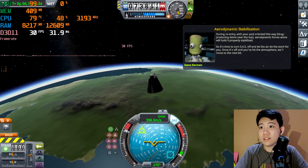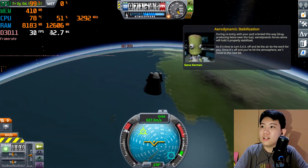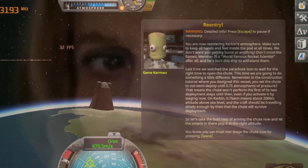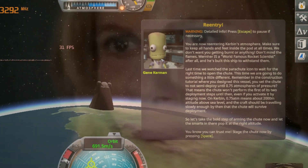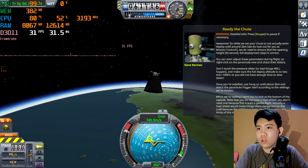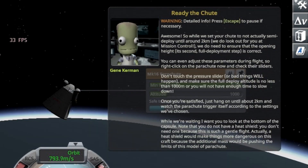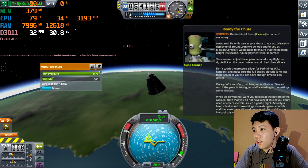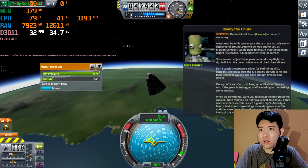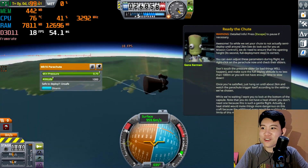Now it's time to turn off the SAS and let the air do the work. Pressing T to turn it off. We're still in space, above 70,000 meters. Time to stage the parachute — shoot! There it is. We need to ensure it semi-deploys, not fully, until around 2 kilometers. Early deployment is risky — don't do it or you'll die. Not touching anything as instructed, so let's cut and wait again.